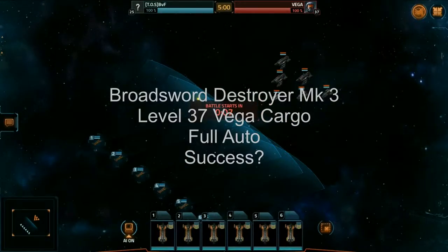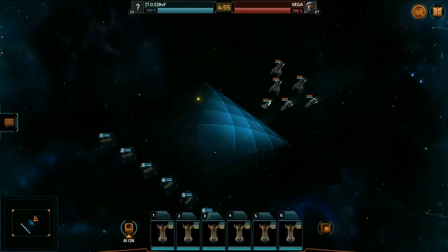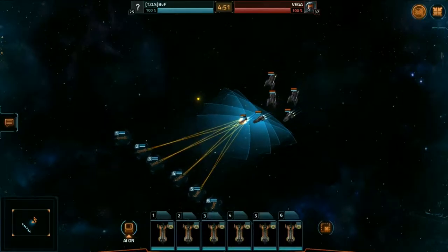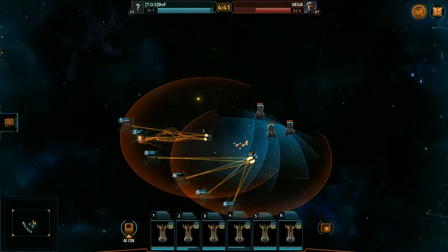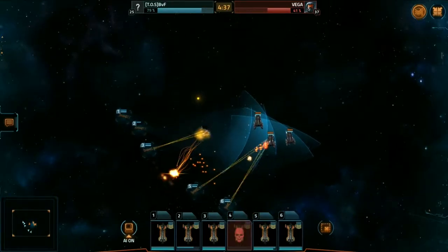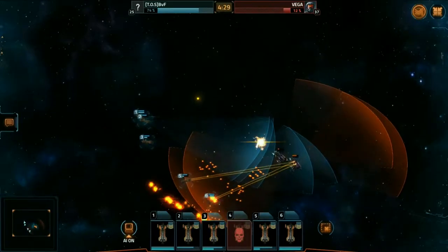And here we go with the Broadsword fleet again on another level 37 — fully automatic — and we have dramatically different results this time. It's the same fleet, fully repaired, brought out to another level 37 cargo, and it just completely wipes the board with them. It's completely RNG.